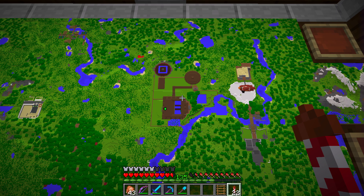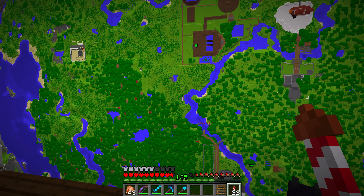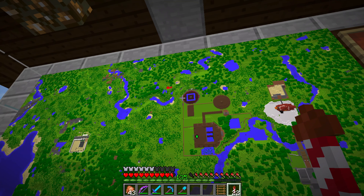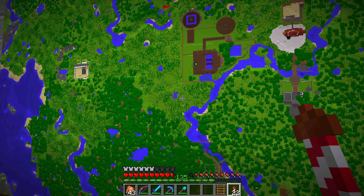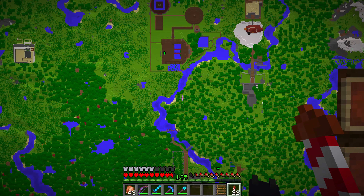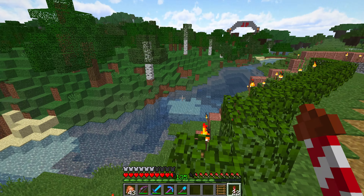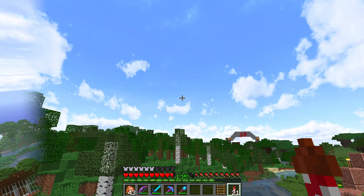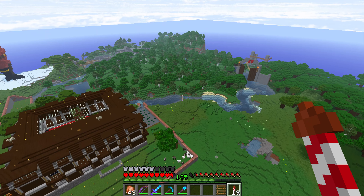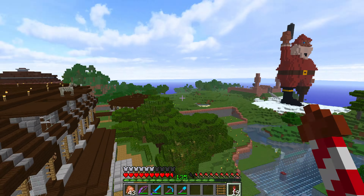I want to do some terraforming. If you remember these markings here — that corner down there, that corner down there, the corner up here, the iron farm and golden farm — that's one of the corners of the whole spawn chunks. I want to extend this area and make the shoreline a little bit nicer, because from this nice mansion it's a bit boring to look at. Let's do some terraforming and maybe make a small garden.